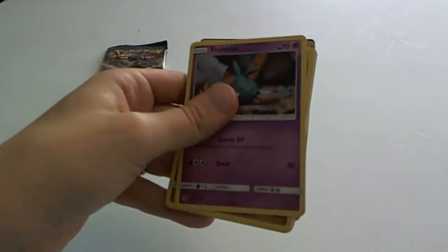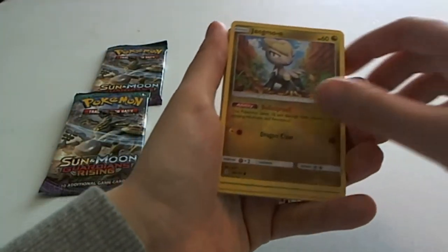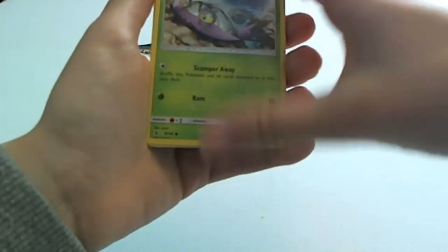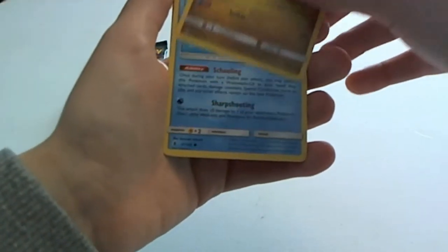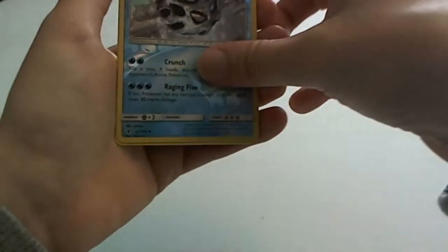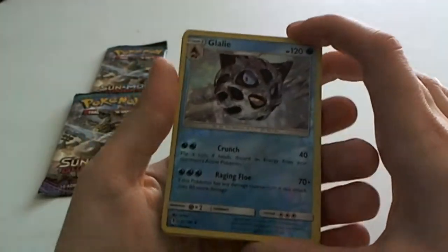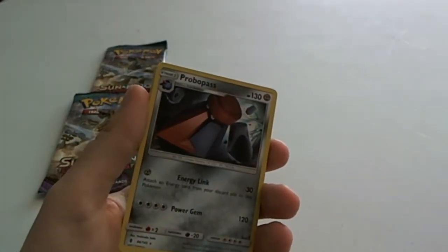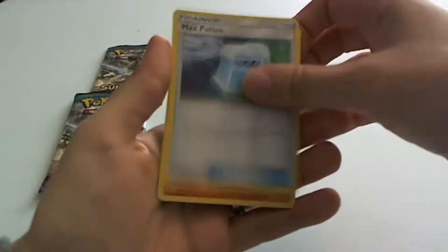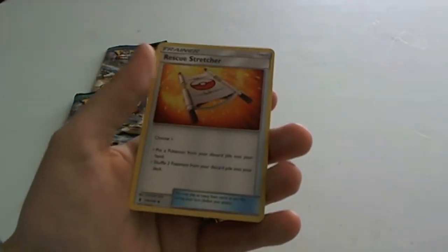Still excited after that Sylveon. Code for you. Trubbish. Trubbish. Jangmo-o — he's kinda cute, I like that one. Wimpod. Comfey. Goomy. Wishiwashi. Glalie — that one used to always scare me, and it's a reverse holo! Whenever I played the games and ran into that one I was so terrified because it looked so creepy when I was little. He's pretty cool though. Probopass. Fairy Energy. Max Potion. Sudowoodo. Sudowoodo. Rescue Stretcher.